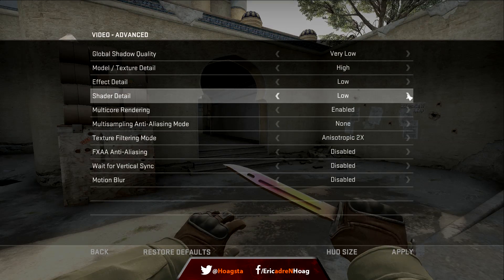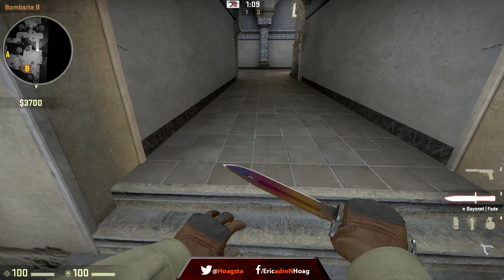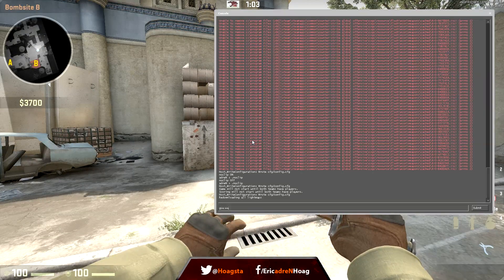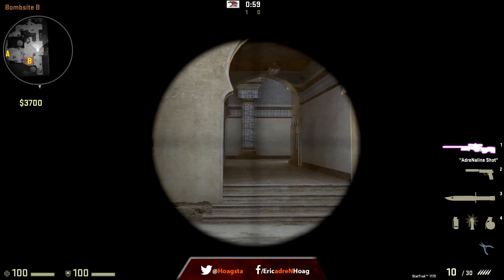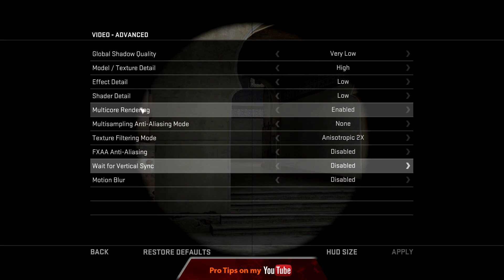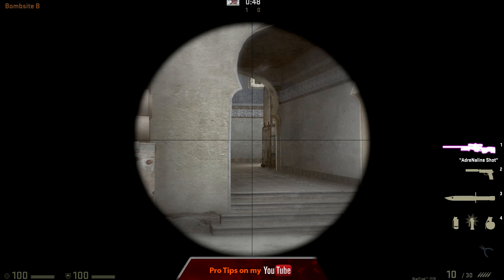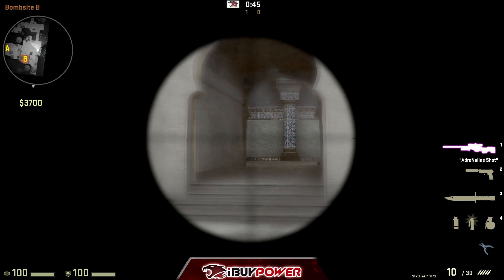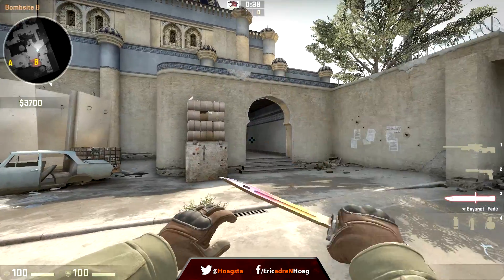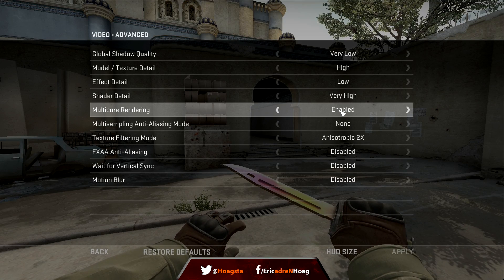If I change shader detail to low, my knife becomes dull and the floor becomes dull as well — shadows don't move. The one gameplay effect is that it adds a scope blur when you're moving. On low and medium, the scope is nice and clean. If I change shader detail to high or very high, I get a scope blur. So if you snipe a lot and don't want the blur, don't put it on high. But if you like the graphics and don't mind the blur, go for high shader detail.